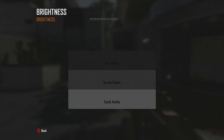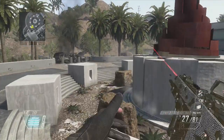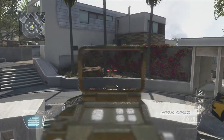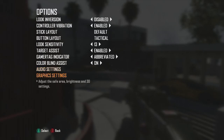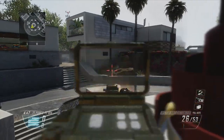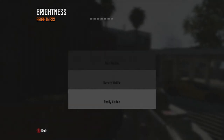For brightness, I have it all the way up. It's basically a trick — the game tells you to set brightness so the top bar is just barely not visible, which makes everything look gloomy and you can barely see enemies. If you put the brightness all the way up, you can easily spot someone hiding in a corner waiting for you. So put your brightness all the way up.